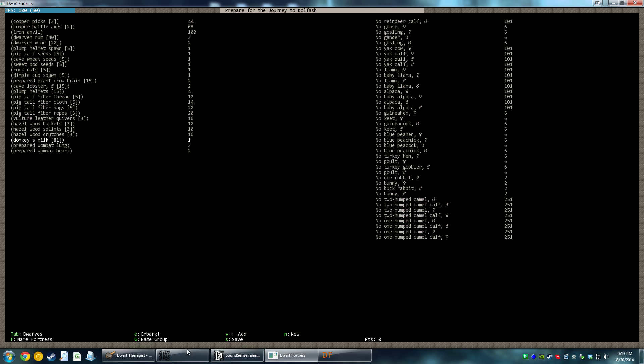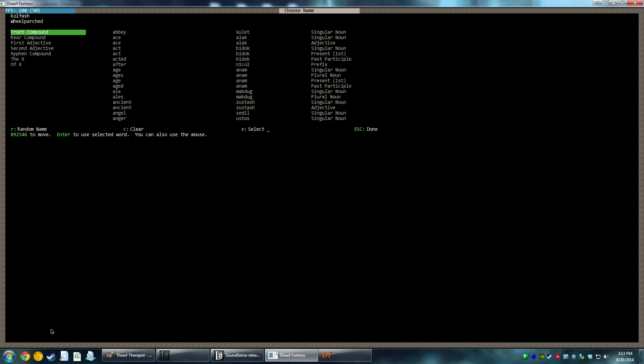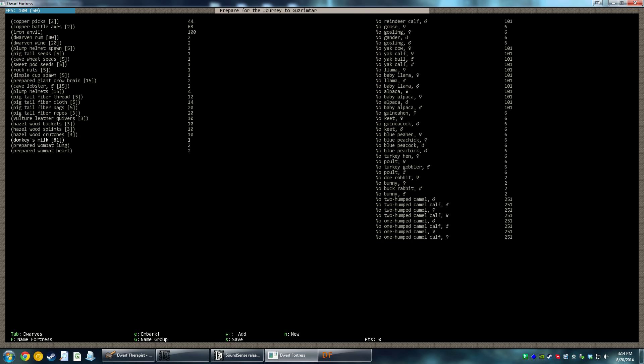Two copper picks — that's fine, we've got everything we need. Let's name the fortress. Right now it's called Wheel Parched, Revere Tool, Book Boots, Honor Pillars — let's cycle through. Simple Castles — I like that, that's pretty cool. We'll select that. It's called Guzrimtar.